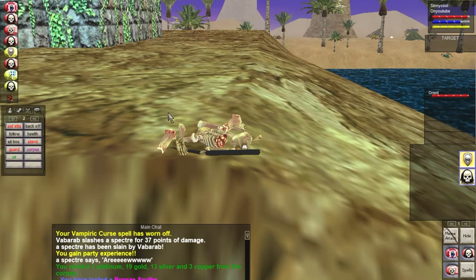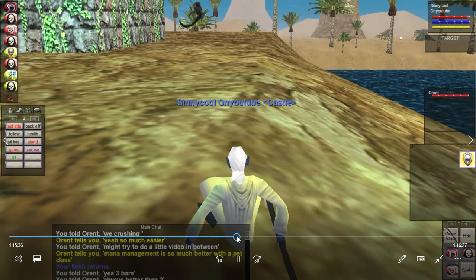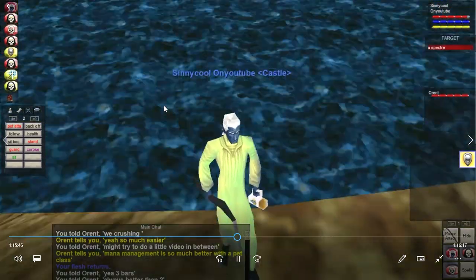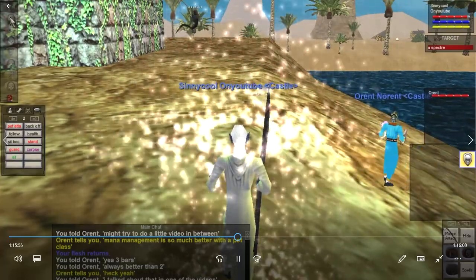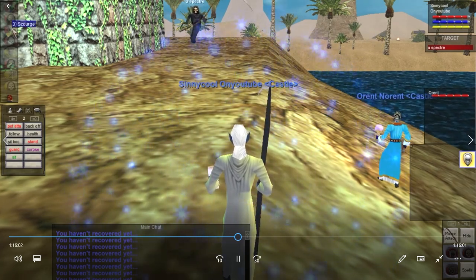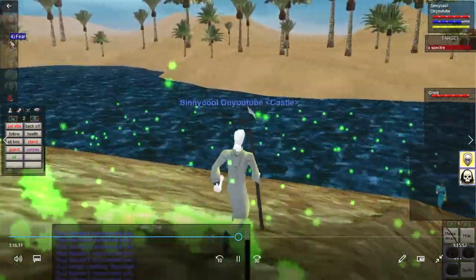I'm waiting for the next one to pop. Turning off my lich because I don't need it. One pops — towers right here, not worried about it anymore after the first few pulls. Here we go: snare, then vampiric curse, then scourge. Dotting the crap out of it. Then I'll fear it — it's so slow I have time to cast all those dots before it even gets to our group.